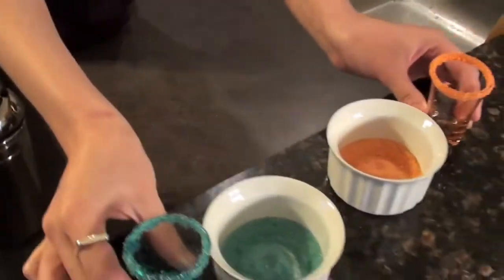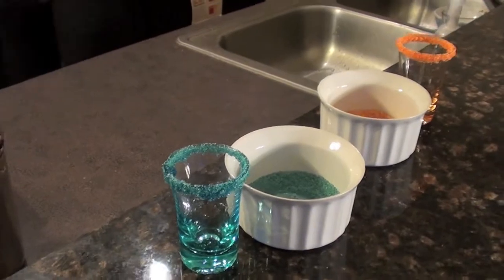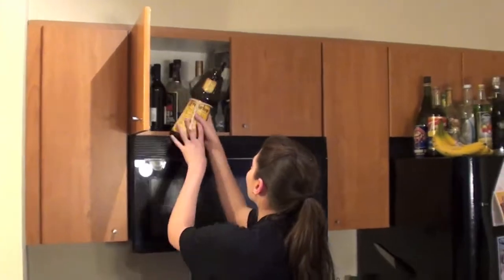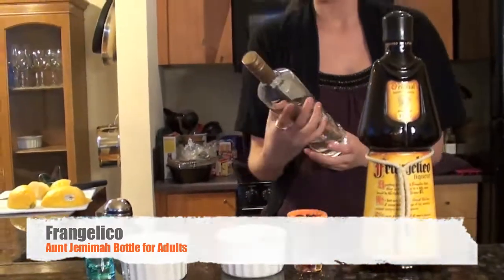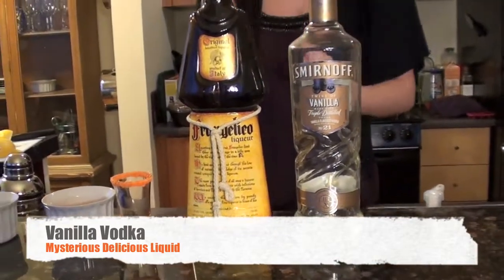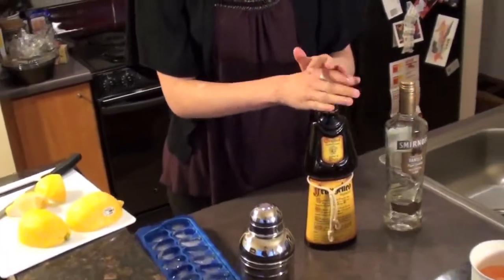Now that we have the sugar rims all taken care of, let's get our alcohol. You only need two different types of liquor for this. You need Frangelico, which is a hazelnut liqueur — it comes in this nice monk style bottle — and either vanilla or citrus vodka. We're going with vanilla today because we want it to just be a little bit sweeter than usual. However, citrus does taste really good. Sounds weird, but I swear it does. Now for mixing these together, you can either pour them straight into the shot glasses or you can mix them a little bit beforehand in a cocktail mixer. We're going to do that because I want to keep them nice and cold when I get them to my guests.